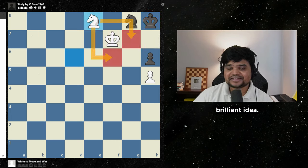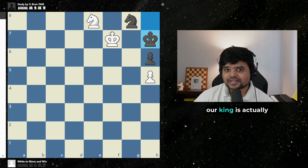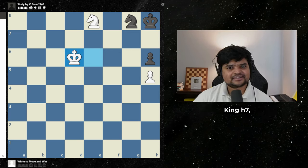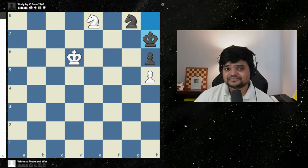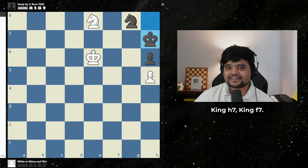And then knight e8 — what a brilliant idea. So after king h7, our king is actually free to move. As long as we keep an eye on this square, black is unable to move anywhere. Black plays king h8, and now we play king d6, king h7. And now can you see the final brilliant move that wins the game? It's king d7. King h8, white plays king e6, king h7, king f7.